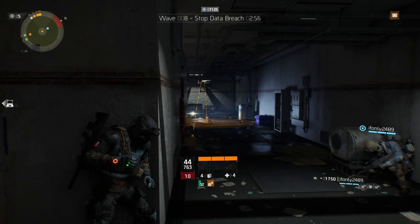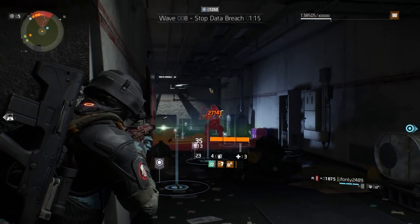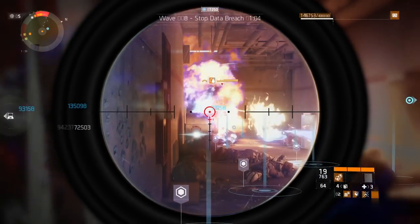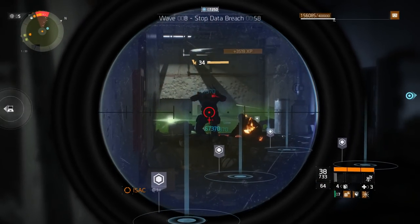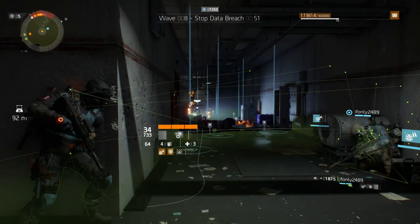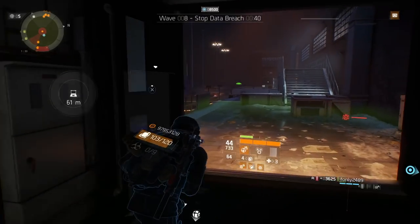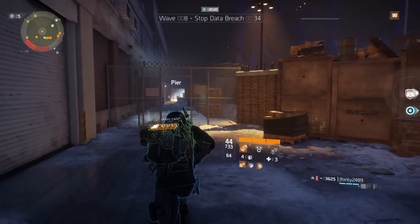Once you complete wave 7, wave 8 is the round where you need to go secure the computer. Just like wave 4, you want to farm as much SHD tech by killing NPCs before you secure that computer. Depending on how far the computer is will determine how long you can farm before you have to go. I always recommend leaving around 45 seconds and then heading to the computer. At 45 seconds, one of our guys pops a blue, we rush through all the NPCs, I drop my seeker mines, we go secure the computer, and after we secure it we clear out all the NPCs and get back into the same position.